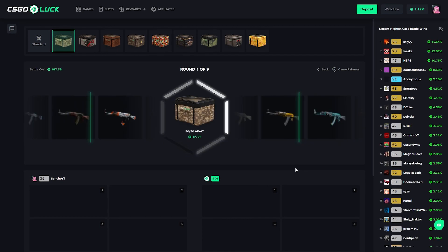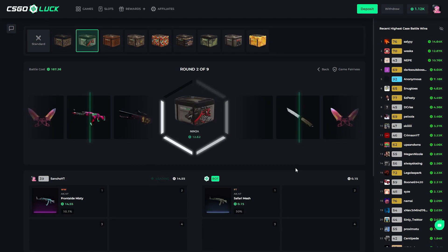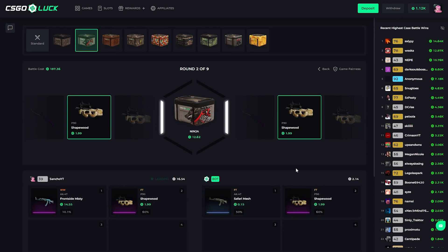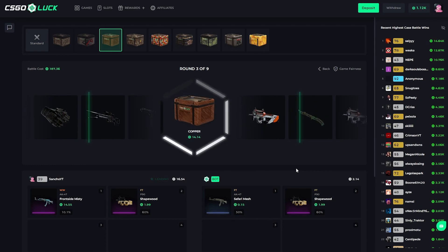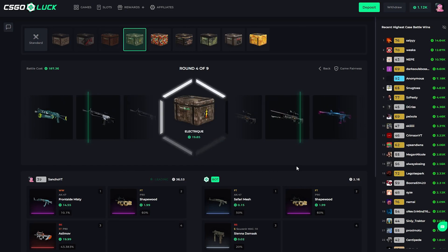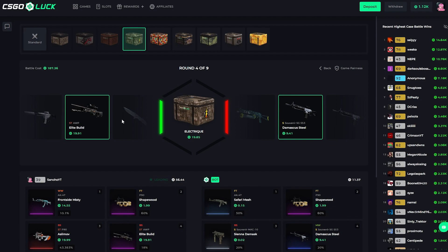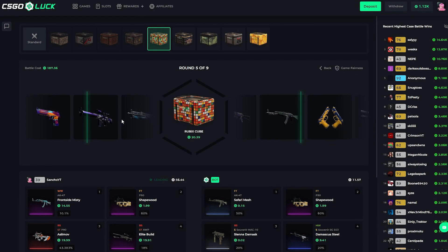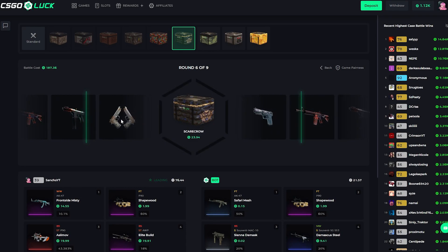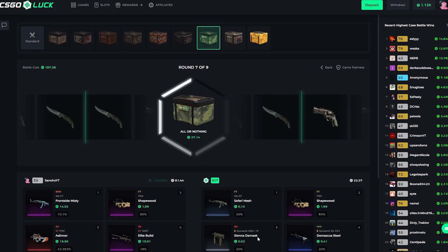Starting off with the 50/50 AK. Oh my god, that Fuel Injector pull was crazy — we'll take that. Come on Ninja, give us a Fade. We did get Beta there. On the Copper case, we got the Azimov P90. We are leading — you can see right here, we've got 36 on our side. Still leading with five cases left. The Rubik's Cube is up — not too great, pays a little back. In total it's not really paying so far.